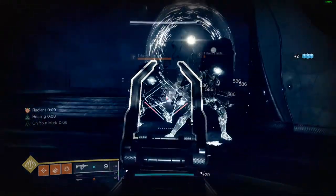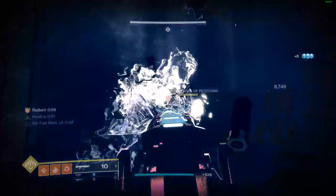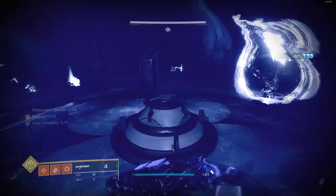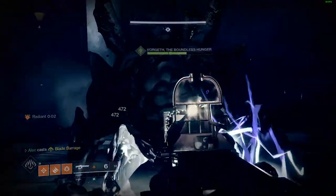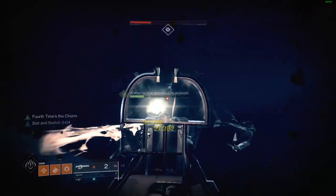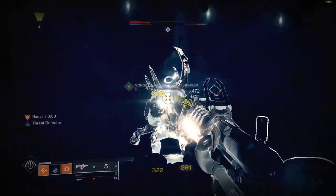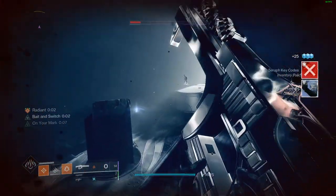This is going to be the first boss you fight in the dungeon — there are a total of two. This is Vorgeth, and to start damage you'll need to kill four witches and pick up the orbs they drop. After picking up all four orbs you need to dunk them at one of the four stations around the map; after dunking, Vorgeth's shield will go down and you'll be ready to DPS. I throw my Blade Barrage super, switch to my Cataclysmic and empty about one mag, then swap to my shotgun, shoot him twice, and finish him off with my SMG. If you don't have a Cataclysmic you can also use Typhon — the void linear fusion rifle from Witch Queen, which is also craftable. This boss fight is super easy.